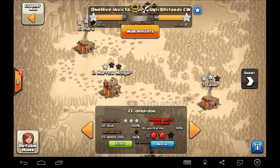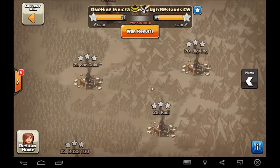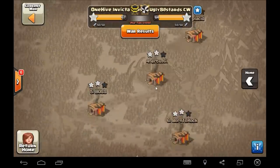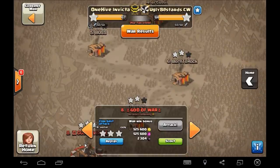Great job Invicta. This was a tough war and a good one. I've got a lot of good attacks to show, so I'm just going to jump right into some of these Town Hall 9 3-stars. Start with the 3-star on their top Town Hall 9 — War bringing his chocolate attacks.